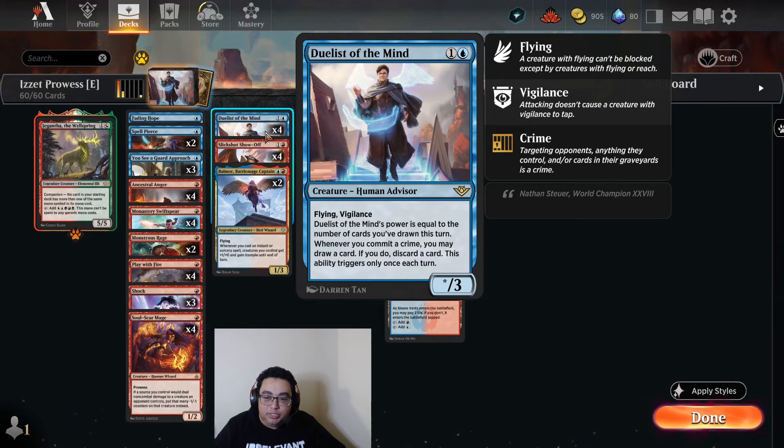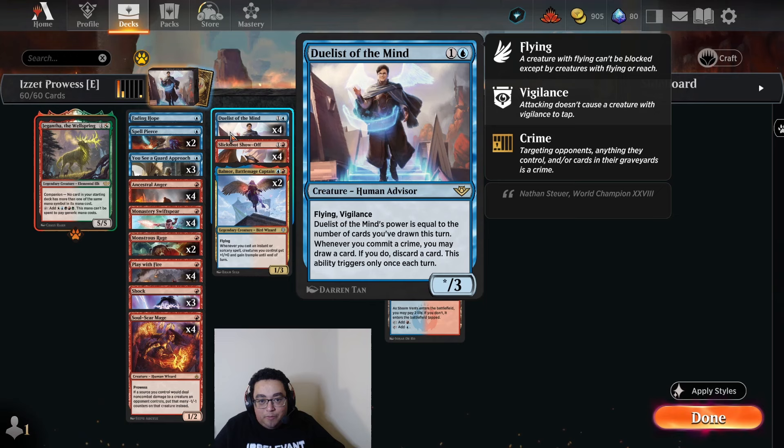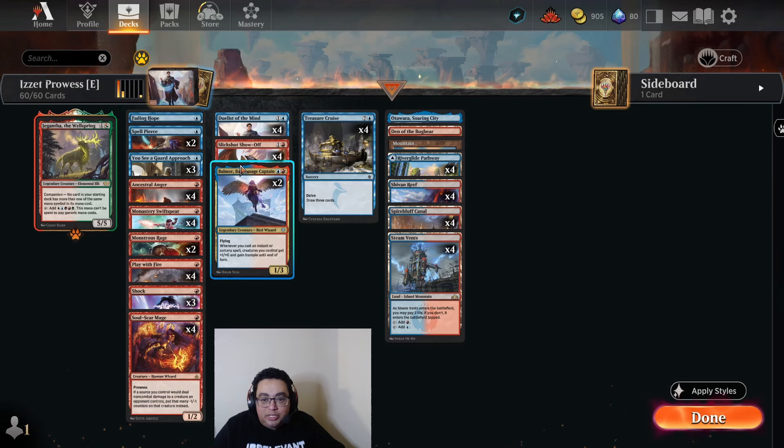You See a Guard Approach really impressed me — the ability to tap your opponent's creatures as well as give yourself Hexproof is actually pretty nice. The win versus blue-white control where we were able to tap down their mana was pretty sweet. Being able to trigger Duelist with the tap ability to commit crimes is a nice interaction to know about. I think the shell is pretty solid, but I would probably cut the Duelist for something that plays more into the just-kill-your-opponent plan.